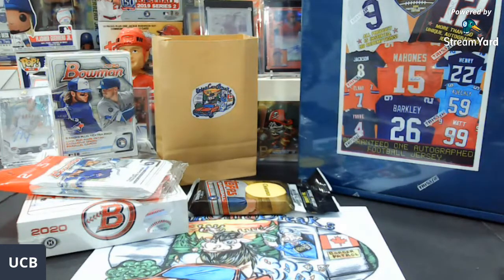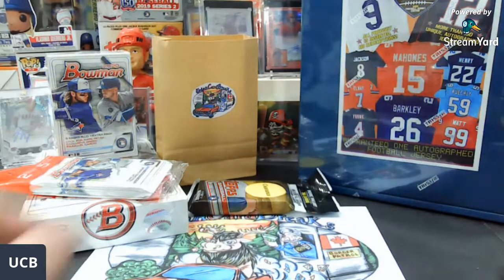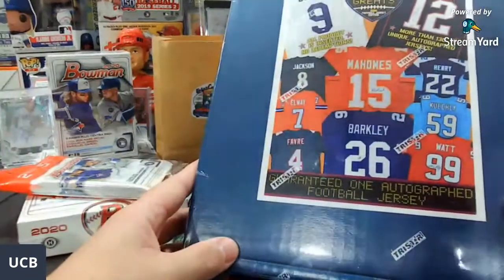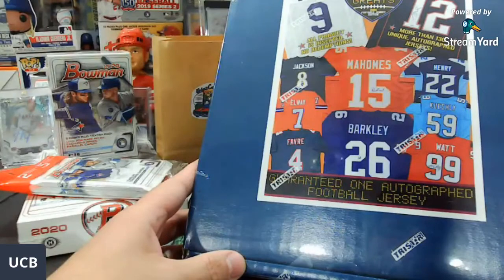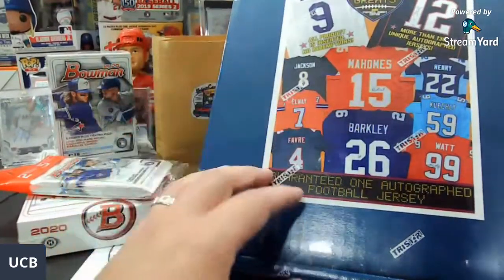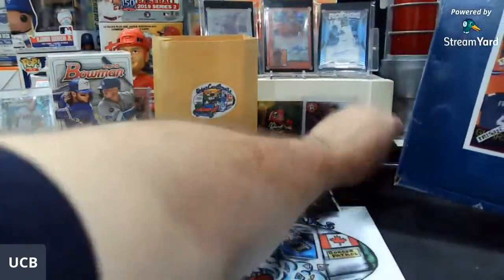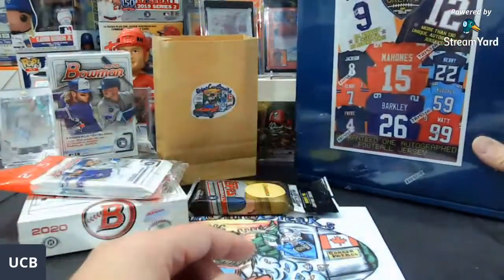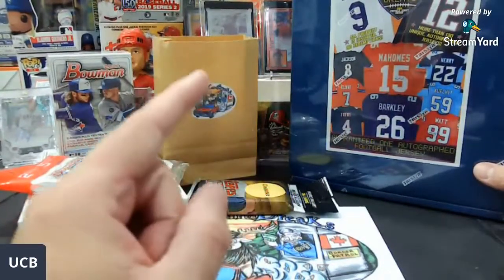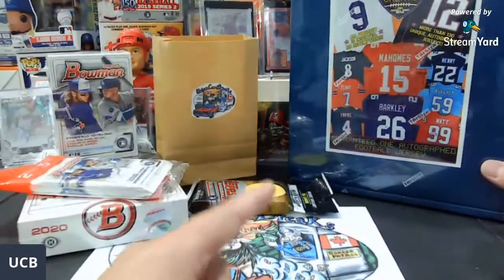Secondly, I am doing the Tri-Star Hidden Treasures Game Day Greats football autograph jersey — say that five times fast! I have two spots left, so if anybody's interested it's $28 per random division, and you will be able to pick teams or trade for teams as well. There is going to be fire to be pulled — definitely want to see this jersey. Two spots left for that.